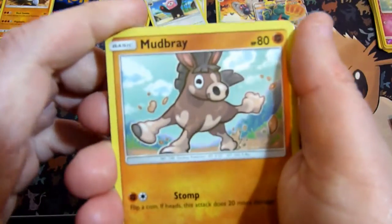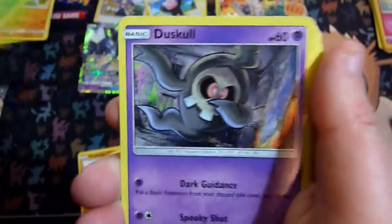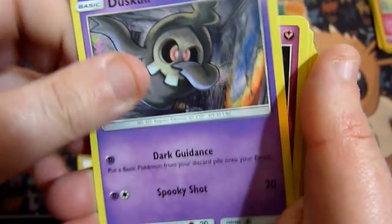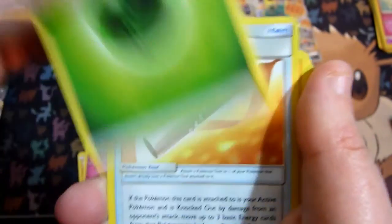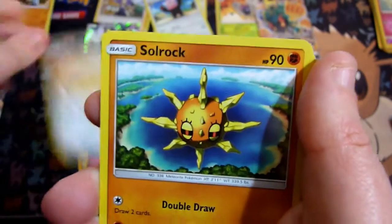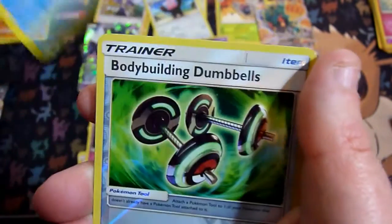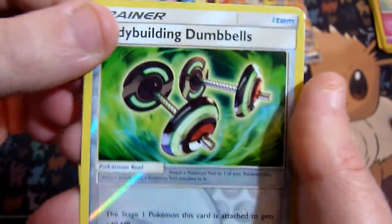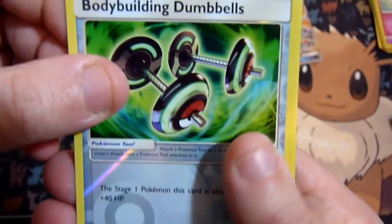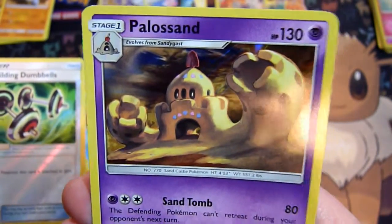So we have Mudbray, Tainamo, Oddish, Disco, Morelull, Energy, Wishful Baton, Soul Rock, Simi Bore, Bodybuilder Dumbbells — reverse. I mean, that is the secret. Yeah. And just a Bellossom — that's holographic.